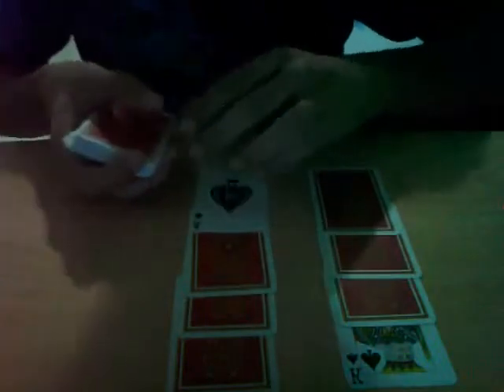So 1 ace, 2 aces, 3 aces, 4 aces, 1 king, 2 kings, 3 kings and 4 kings. The king of spades on top, and the ace of spades on top.